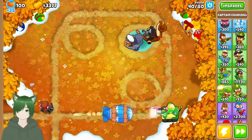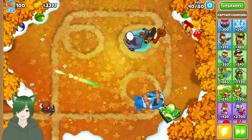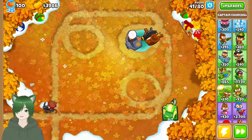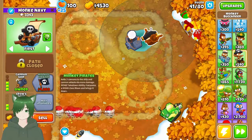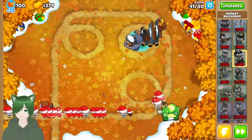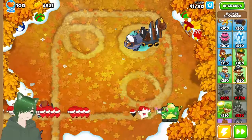There's the reinforced MOAB — which is not great — but thankfully that's why we bought the Destroyer, so he can easily pummel through it even if it's reinforced. We're starting to lack defenses, but as soon as I get the monkey pirates I should be able to start building some extra defenses.